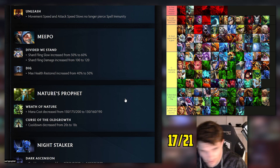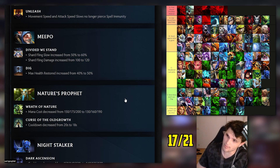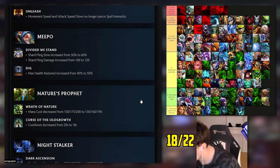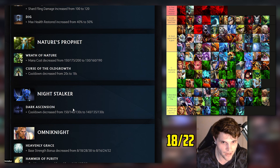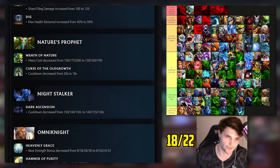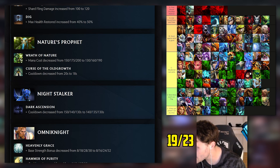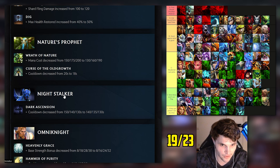Nature's Prophet: I had him middle C tier. Mana costs decreased and cooldown decreased - slight buff, probably moves to top of C tier now. Night Stalker: I had him bottom of C tier. Cooldown slightly reduced at early levels - slam dunk. Omniknight: I had him middle of C tier despite his high win rates in pubs - he got nerfed, but that's only because he's broken in pubs. I think he's still middle C tier in competitive.